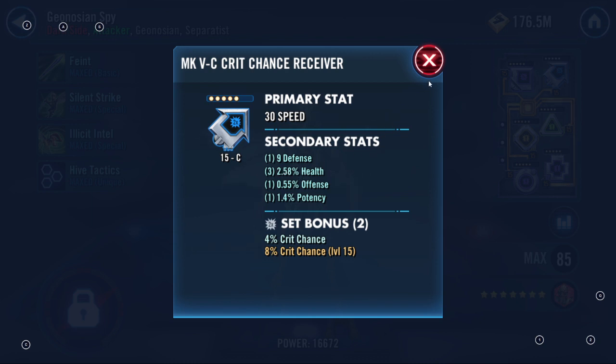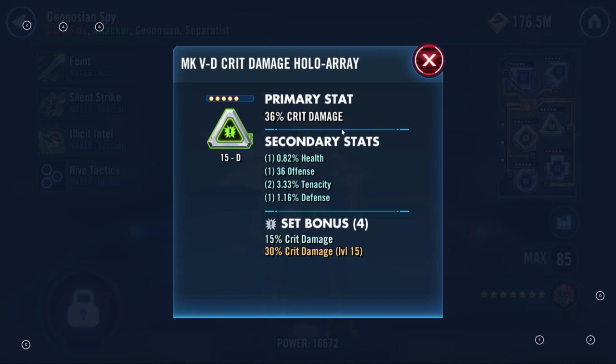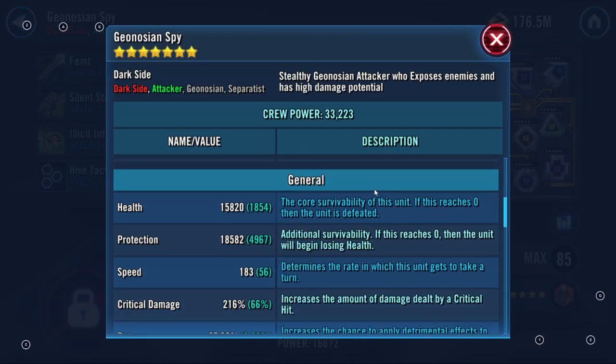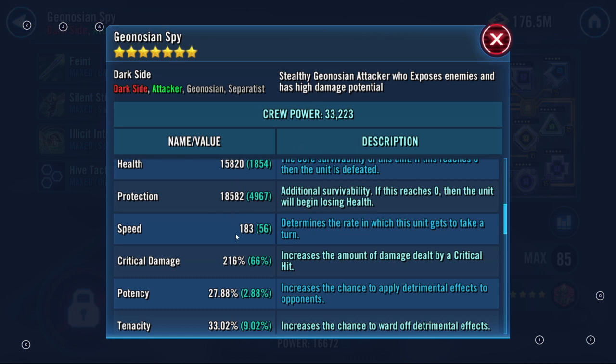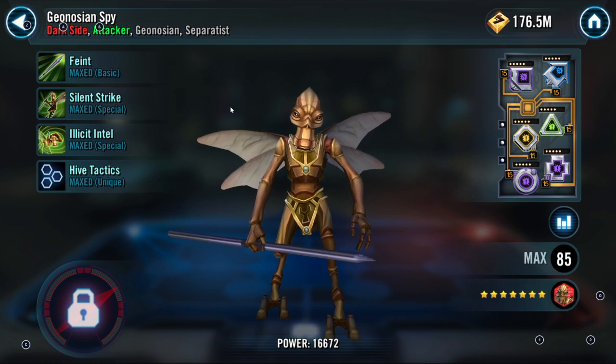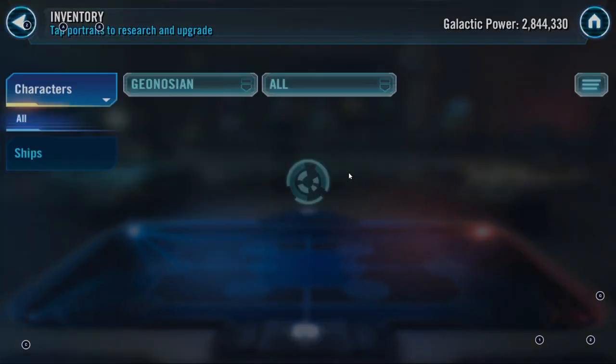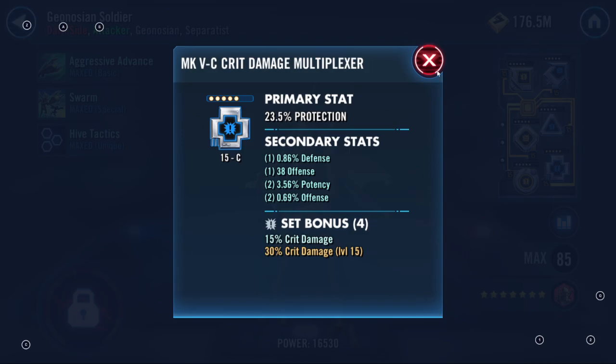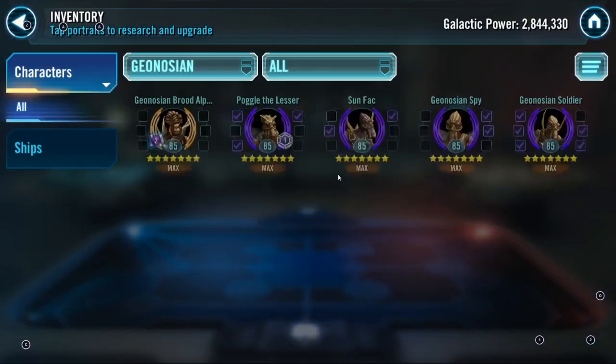For Geo Spy, a lot of people run four critical damage but he never takes a turn because opponents ability-block him immediately — Culling Blade always targets Geo Spy first. I went all tenacity mods with lots of survivability — health, protection, defense — because even if he does take a turn he can deal damage to Vader. If you don't put speed in the primary, have speed in the secondary. The key to making your Bugs nasty is maximizing tenacity so your opponent can't land debuffs.